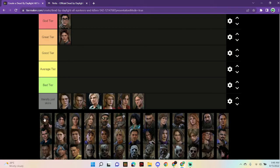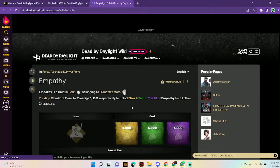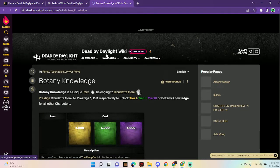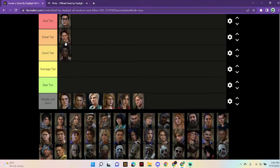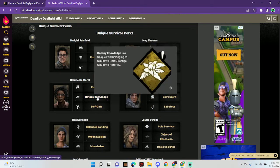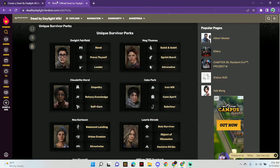Claudette definitely went down for me recently. She has Empathy, which lets her see injured survivors within 128 meters — essentially the entire map. Botany Knowledge gives increased healing speed but reduces efficiency of medkits. Then she has Self-Care, which got debuffed recently, which is why she's going to be in great tier instead of god tier. Botany Knowledge and Empathy make healing faster, but the Self-Care debuff hurts her.